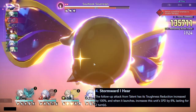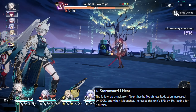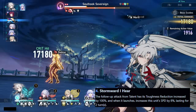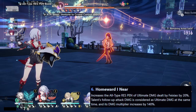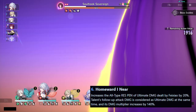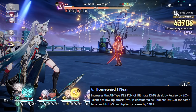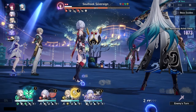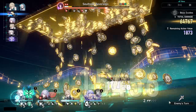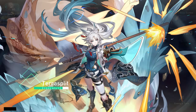Her E4: the toughness reduction from the talent follow-up attack increases by 100%, and when launched, increases her speed by 8% for 2 turns. Her E6: increases the ult-type RES PEN of ultimate damage dealt by Feixiao by 20%. The talent's follow-up attack damage is also considered ultimate damage, and its damage multiplier increases by 140%, so the follow-up attack gains the ultimate-type RES PEN increase as well — plus a big 140% damage multiplier boost.